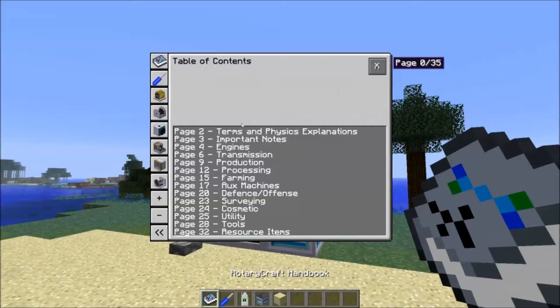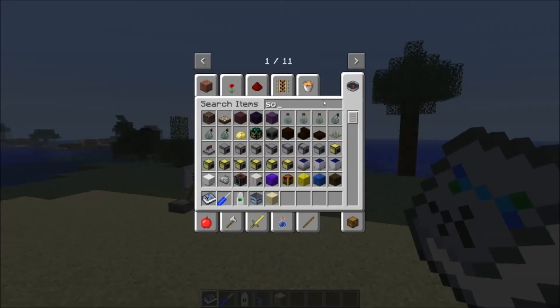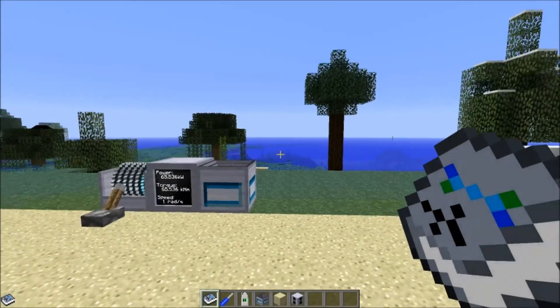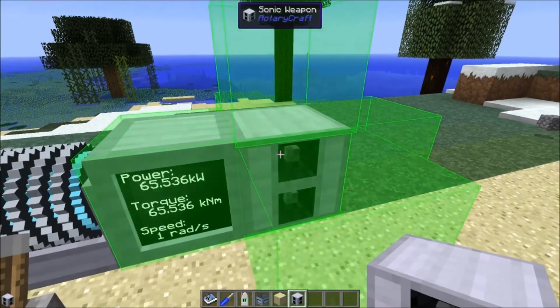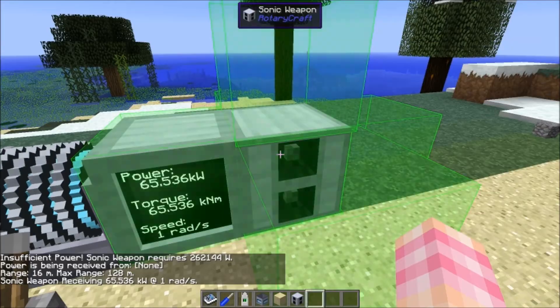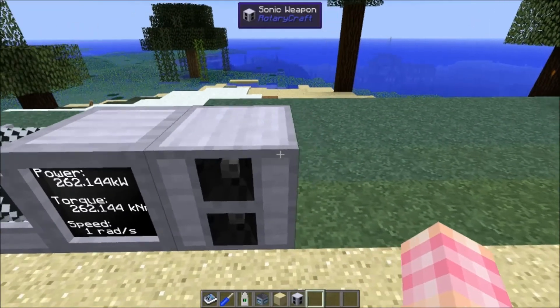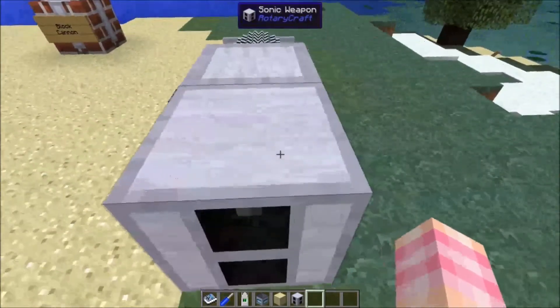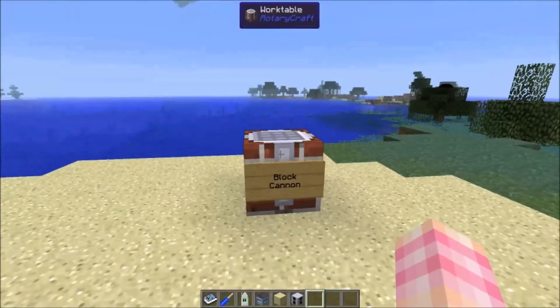So yeah, that's the block cannon, and we have now officially covered everything from the offense/defense part of the handbook. One thing I want to quickly mention: the sonic cannon now has a sound effect — it needs 62,144 power. You hear that? It's like a really low pulse thing. So yeah, a video on that is coming up very soon.